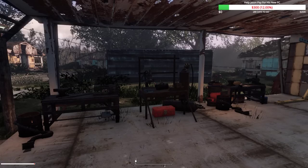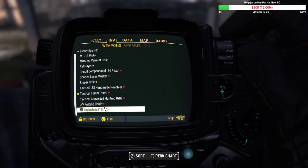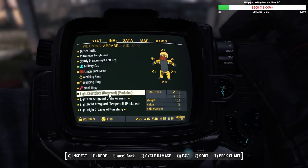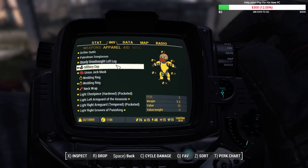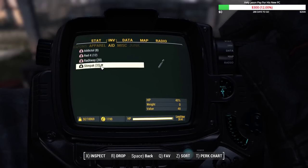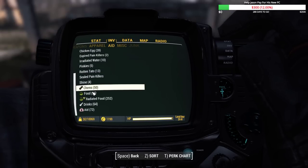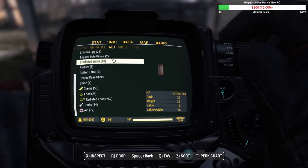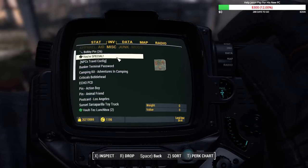Now, some of my UI mods are working properly. For example, all of the explosives are now under explosives like they should be. All the helmets are listed together, which is very nice. Under aid, instead of just having stimpacks, the things that are supposed to be under aid are under aid - all the drinks are together, all the radiated food, regular food, chems. All this stuff is now where it should be, so that's nice.